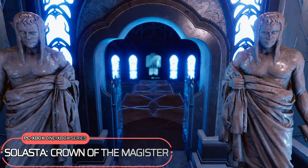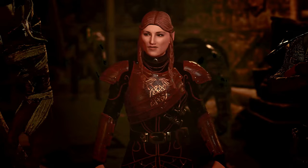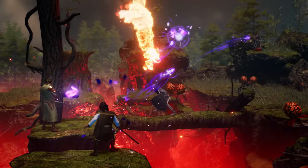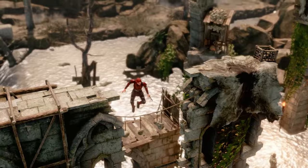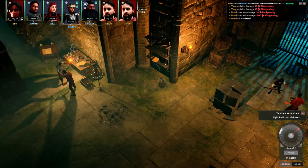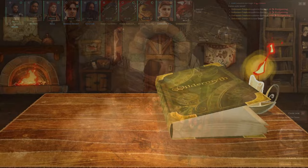Solasta is a turn-based tactical RPG set in a world inspired by Dungeons & Dragons. Players can create an entire party, customizing their race, class, abilities, and more. Battles are turn-based with grid movement and tactical elements like cover and pushing enemies. Solasta offers an immersive D&D experience with its party creation, tactical battles, and exploration, and the upcoming DLC promises to bring more RPG goodness to the base package.